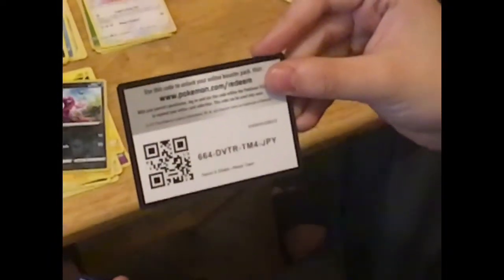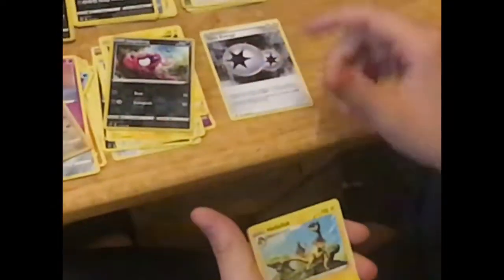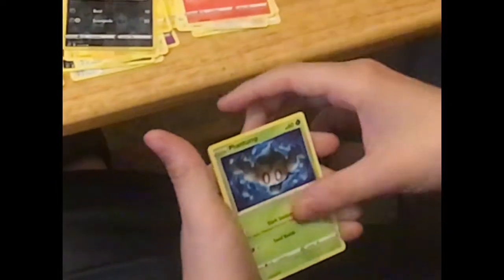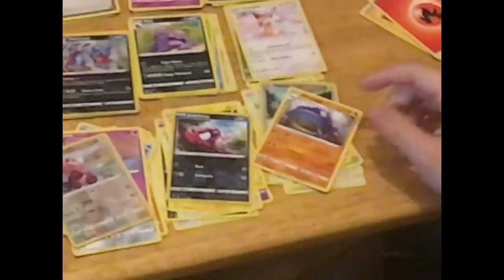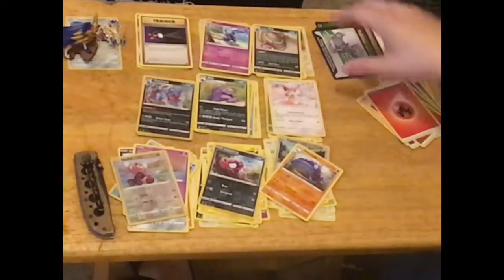Here's the code. Three to the front, Energy, Twin Energy, Heliolisk, Dewpider, Bunnelby, Vulpix, Phantump, Galarian Farfetch'd, Snorlax, Paldove, and Wishcash. Not one EX or V or any good card today. But I guess that's what we get.